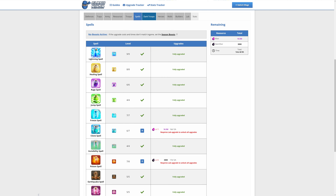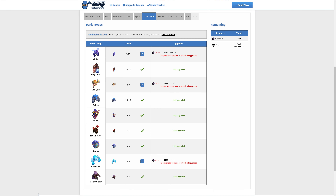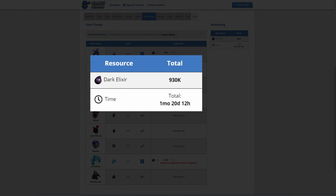Moving on to Dark Troops — three upgrades here. Here we're looking at 930,000 Dark Elixir and one month, 20 days and 12 hours of lab time.